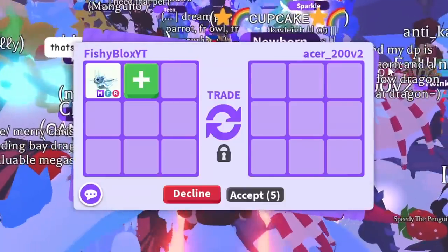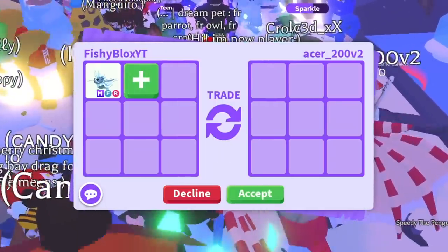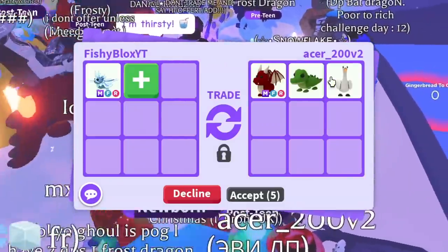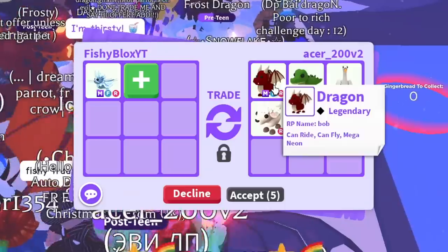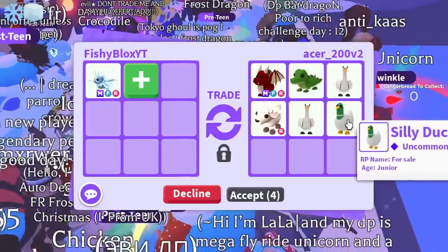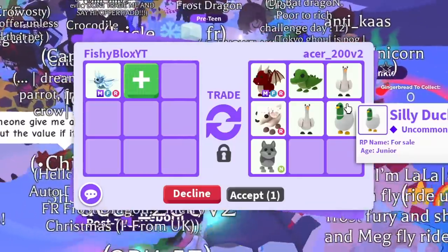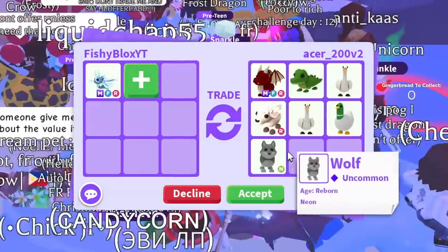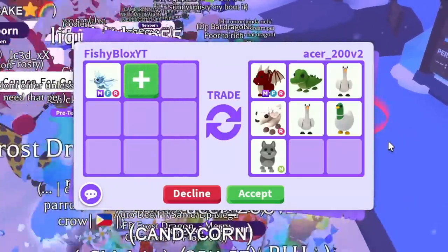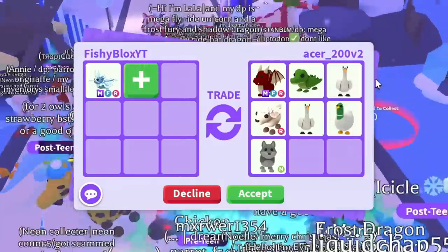There are so many people surrounding us. I saw someone with a shadow dragon nearby — imagine if we get offered a shadow dragon! Then we got offered a mega neon dragon, a crocodile, two swans, a lamb, a silly duck, and a neon wolf. They hit accept with the neon wolf. I still think the first trade was a little better, so I'm going to pass on this. Thank you so much to Acer for the offer — it was actually pretty good.